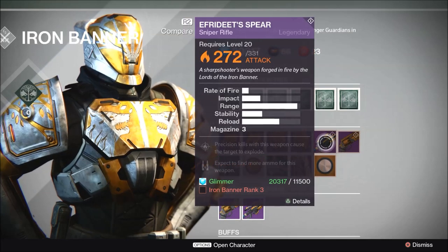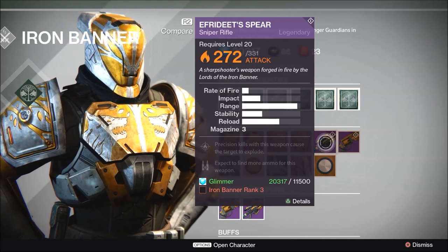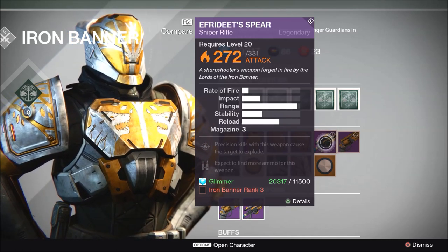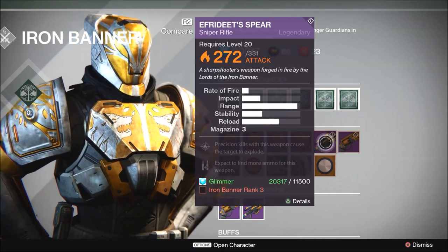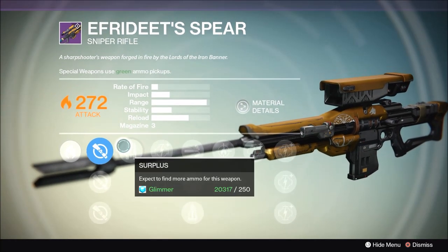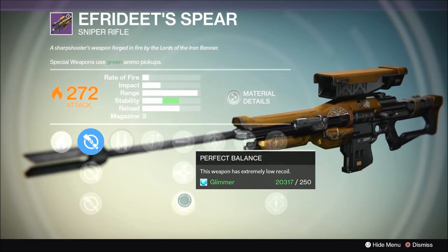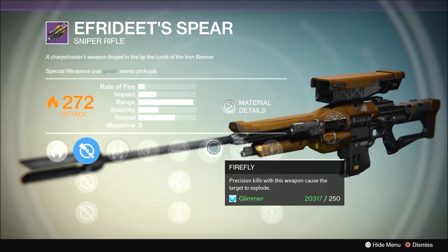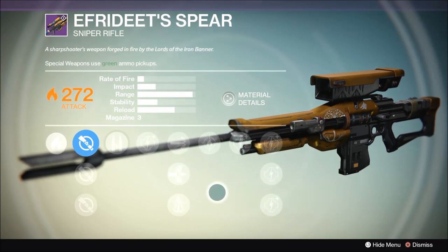Next up we have Efrideet's Spear. This has been one of the most popular sniper rifles inside the crucible since its introduction. It is a very powerful sniper rifle and it's great for both PvP and PvE play depending on the roll. The roll it comes with is not awful — it comes with surplus, the choice of high caliber rounds, armor piercing rounds and perfect balance, and of course firefly. Not a bad roll, but I'd probably re-roll it for either PvE or PvP.